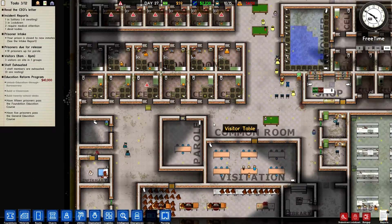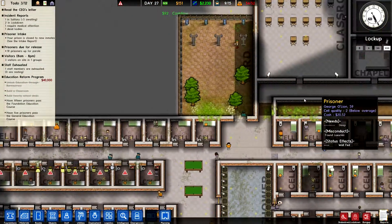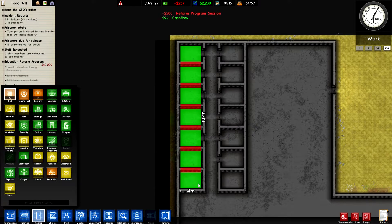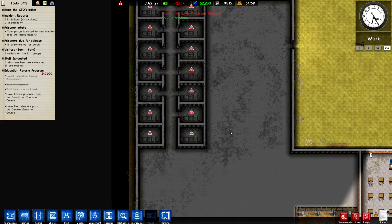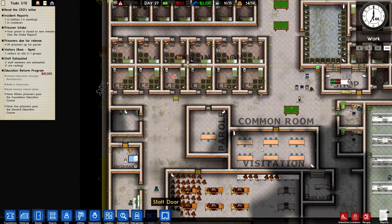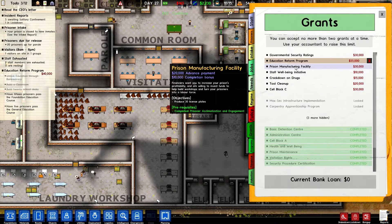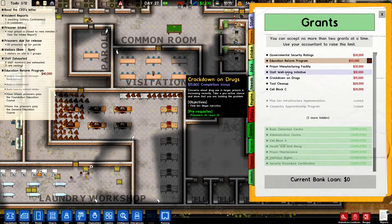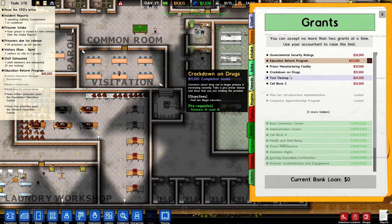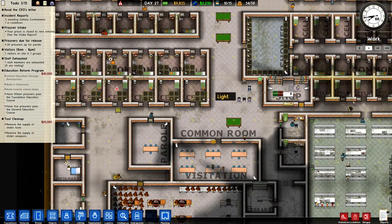What have I done to my prison? At this stage I might as well ask you for some tips and advice on how I can get this place back into tip top shape. For right now I'm going to place some cells. Maybe I don't have enough guards either. Running out of money — can we get an extra grant? We've only got one program up and running. Let's see — crack down on drugs, find 10 illegal narcotics. Staff wellbeing initiative — let's do that actually, that gives us 10,000. Awesome! Tool clean up — remove the supply of stolen tools. So we're going to have to do another shakedown soon.